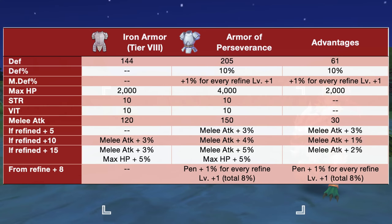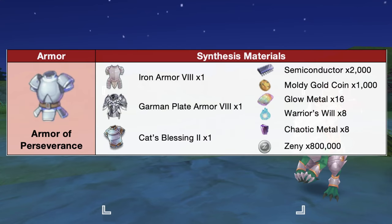In comparison to a tier 8 iron armor, the Armor of Perseverance will have plus 6 to 1 def, plus 10% def, plus 1% mdef for every refine plus 1, and plus 2000 max HP. In addition, we'll also have plus 30 melee attack and certain refine levels will give added percent melee attack. Furthermore, from refine plus 8, we'll have plus 1% penetration for every refine plus 1. Here are the materials needed for synthesizing the Armor of Perseverance.